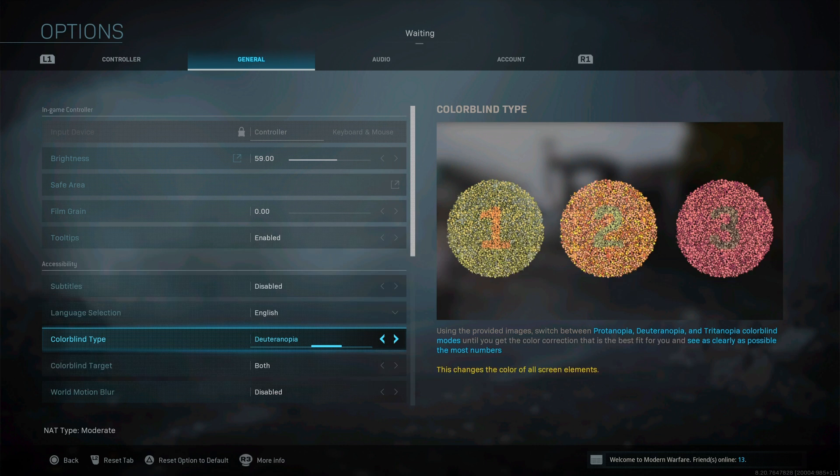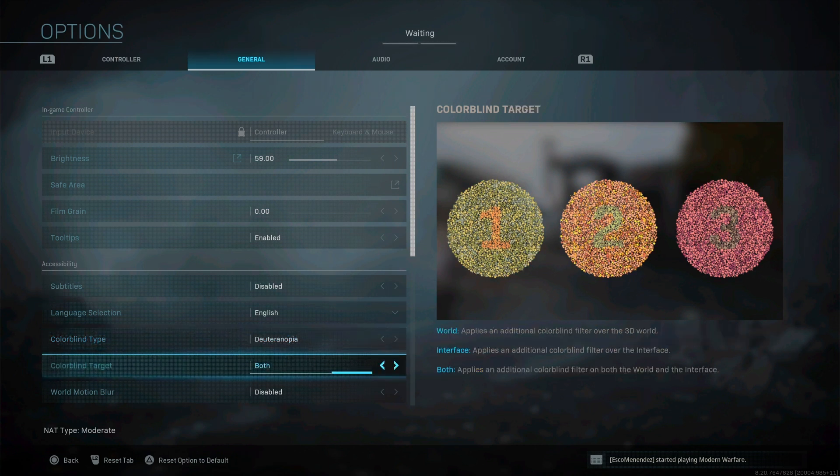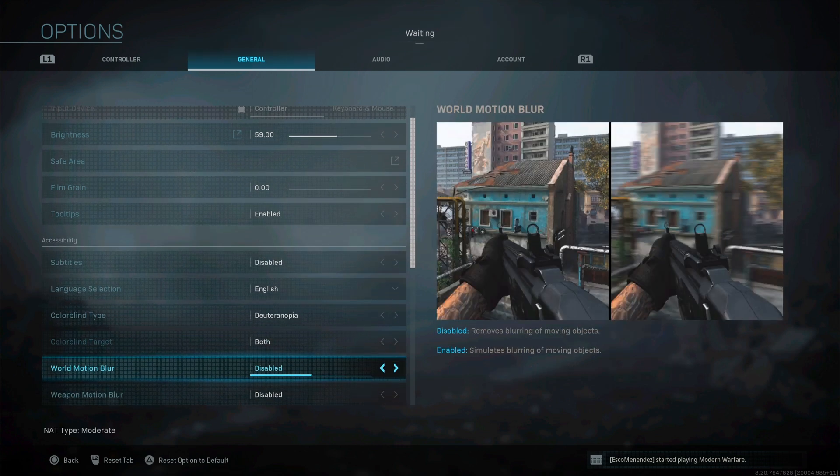Color blind mode — this is what I use. I can see the enemy indicators way easier on this one. It's hard to see the 2 and 3 marker on some modes. Pay attention when you mess with color blind settings. With the mode I use, I can clearly see 1, 2, and 3. On another mode I can barely see the 3 — it looks like a thumbprint. I have colorblind target set to both; I'm not entirely sure what it does, but I like having it on World — I can see the difference.